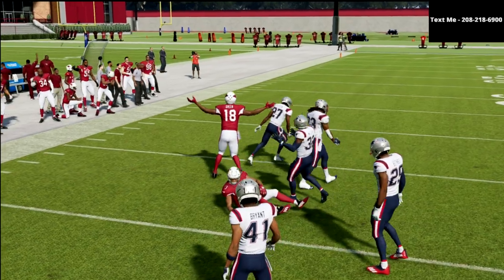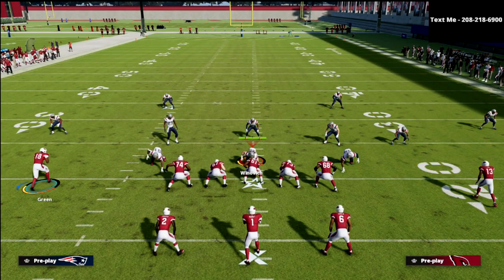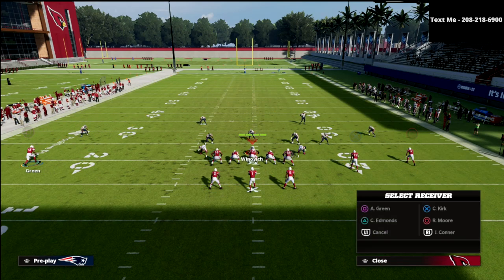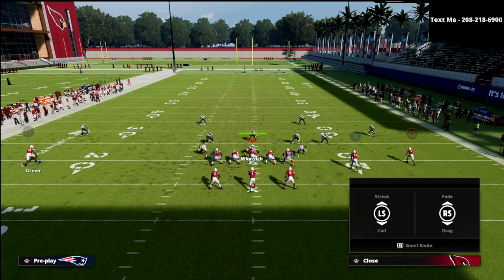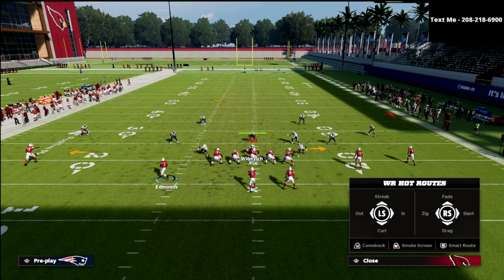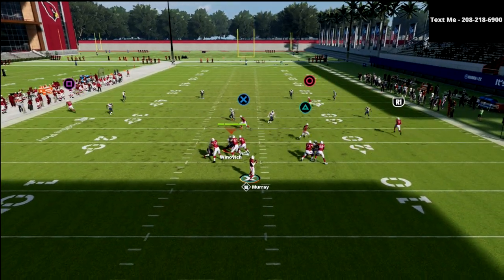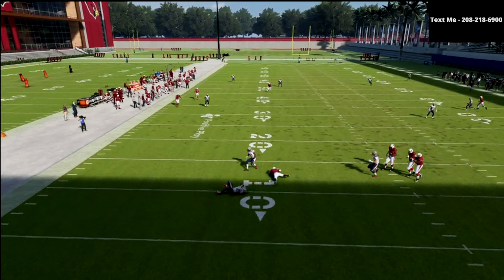From this one little piece, we can basically create all of our concepts. I could do this out of any play — I could go to PA Slide and run mesh and it would look like this. What I would probably recommend would be something like that. When I motion the back out, now look what I've got — I've created it like this. We're creating the same concept from completely different formations, but it's the same basic thing.